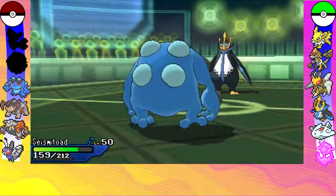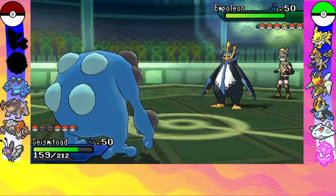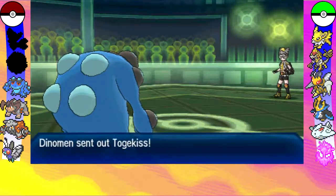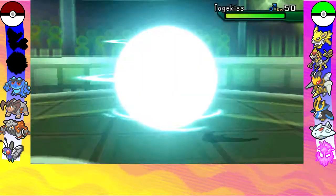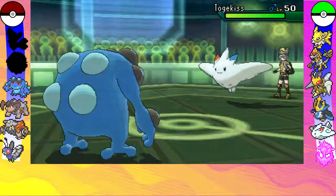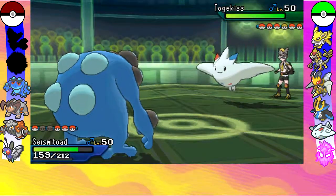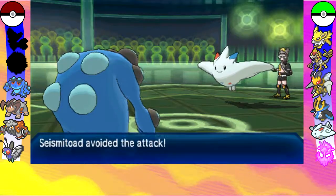So I bring in my Seismitoad now. You're probably wondering why I'm bringing in a part Ground-type against a Water-type. I actually carry Water Absorb and that means I can absorb all of the Water-type attacks. He predicts my Earthquake unfortunately and goes out into his Togekiss.